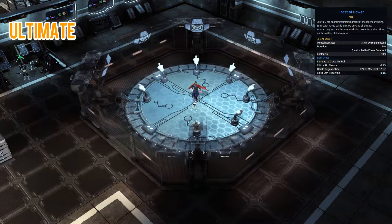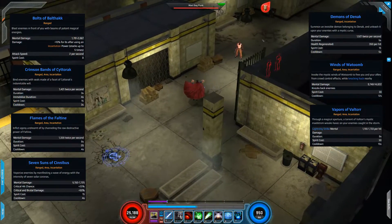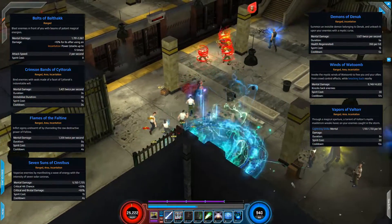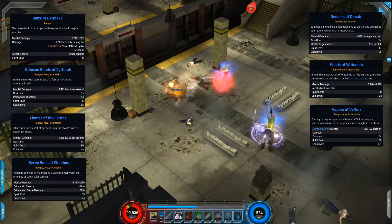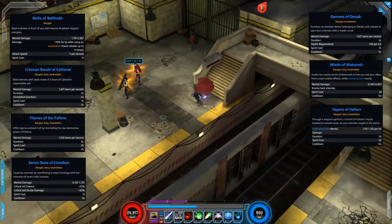Now let's look at the actual gameplay. In the first gameplay video we look at the Sorcerer Supreme tree, which contains most of the incantation skills. Running through the Shocker Terminal, Doctor Strange has a whole lot of cooldown skills to show off. The first incantation is Bolts of Baltac — mental damage, and you gain 10% damage after using an incantation skill, stacking up to five times for a potential 50% bonus. When using the movie costume it actually has a costume-specific attack, which is a great touch.